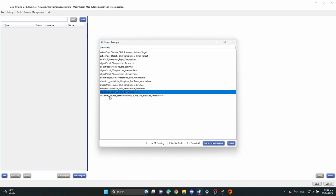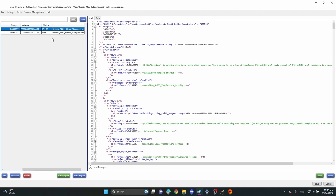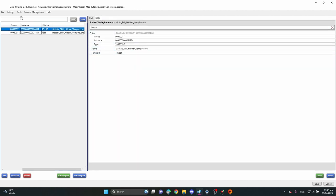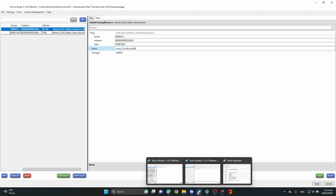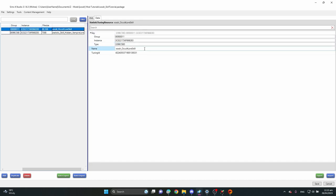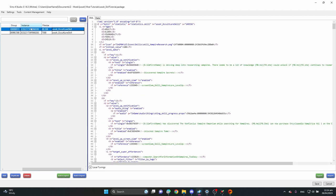Find the Statistic, then Skill, then the name of the skill, and add it to your file. Now we have the Statistic tuning and the SimData added to our package file. We'll start with the Statistic tuning. First, change the instance numbers using the hash generator — the easiest approach is to write down the name you're giving the skill, take the FNV64 hash, and place it as the instance for both the tuning and the SimData file. Make sure the instance numbers match.